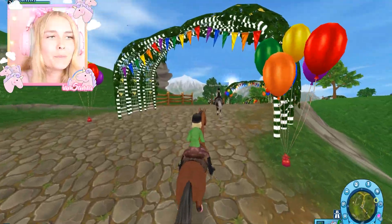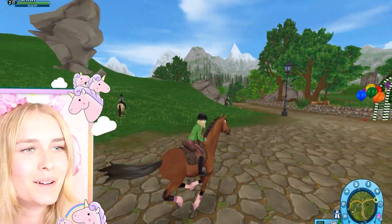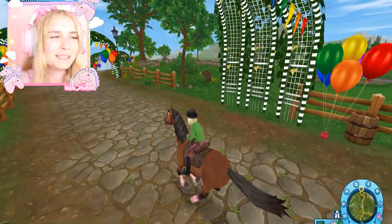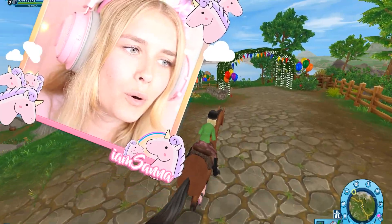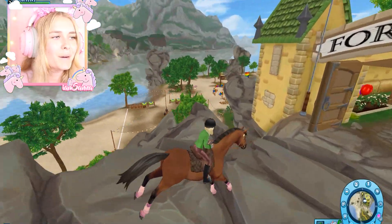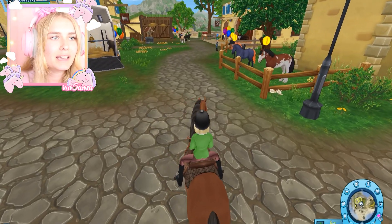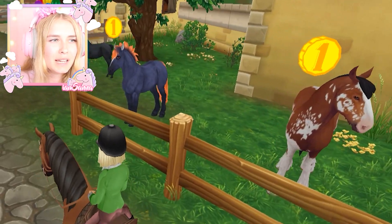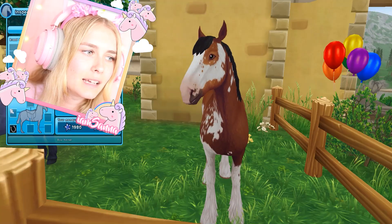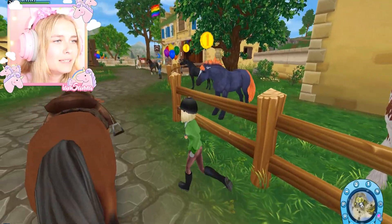Yes, let's go - exactly what I wanted! I am on my way to check out some cool horse breeds. Look how beautiful this is - I love all the rainbow colors. This is a beautiful place, we are on our way to Fort Pinta. Look at all these horses right here, it's so cool! Now I'm gonna walk around for a little bit. Wow, look at this! This is beautiful. I can't believe it is so cool.